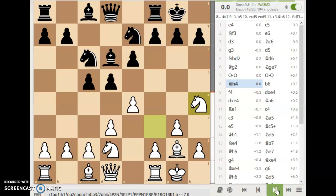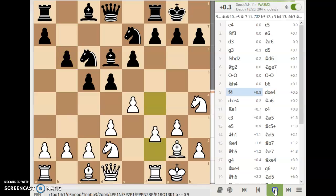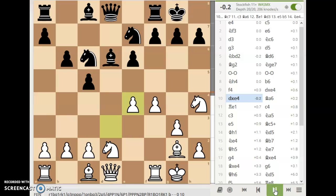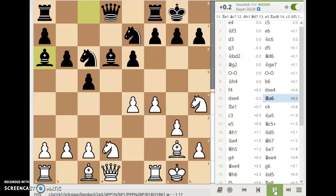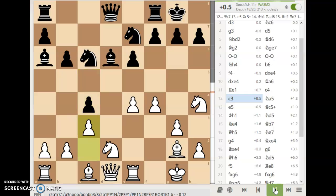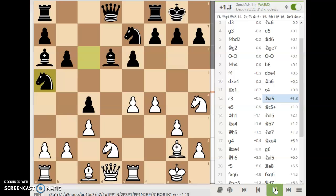Fischer looks like he's getting ready for aggressive kingside action here. We have b6 for black, and f4 for white, starting the storm already. Then d takes e, d takes e, bishop to a6 hitting the rook, rook to e1. We have c4 for black. White blocks it with c3, and we have the decentralizing knight to a5 here. Stockfish doesn't like that move very much, though I'm sure black had his intentions.